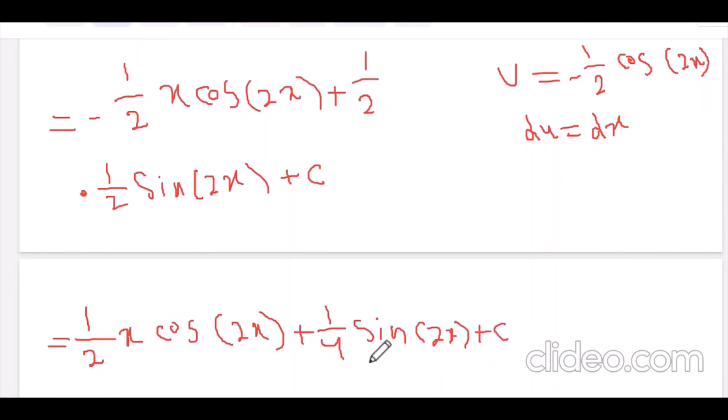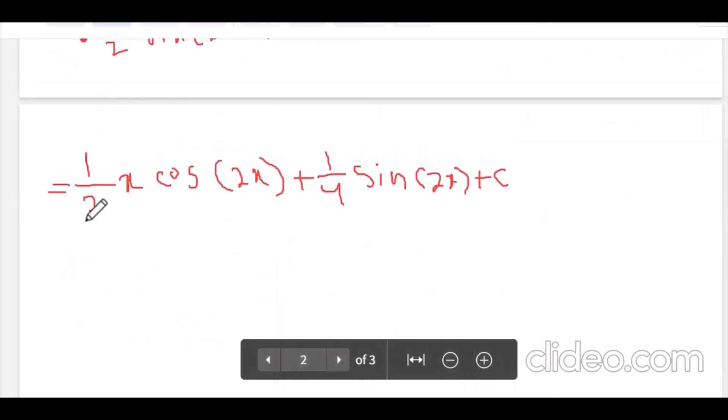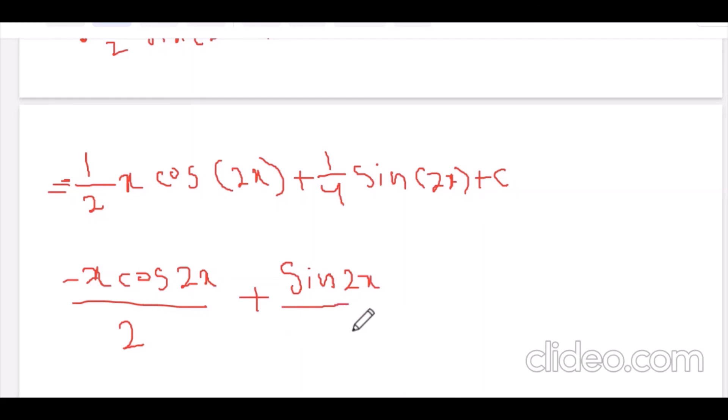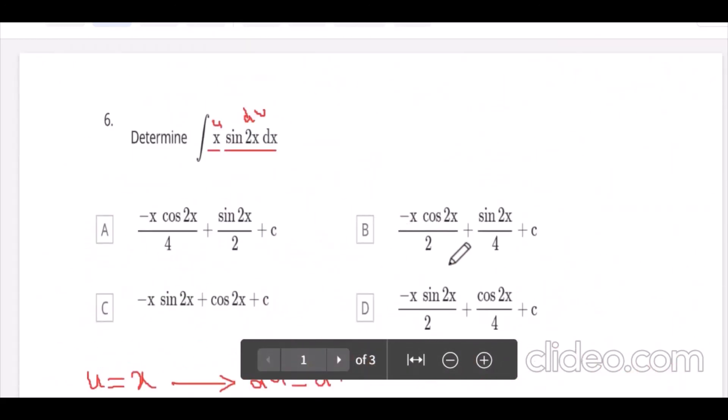Now I rearrange. The final answer is minus x·cosine(2x) over 2, plus sine(2x) over 4, plus C. After finishing the indefinite integral we always write plus C, which is the constant of integration. The answer is B.